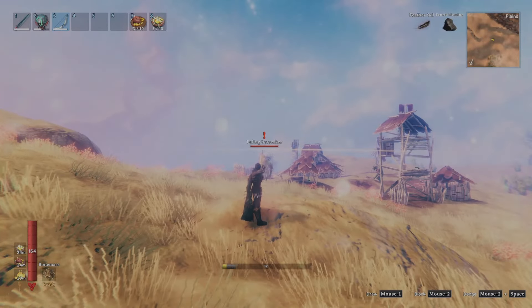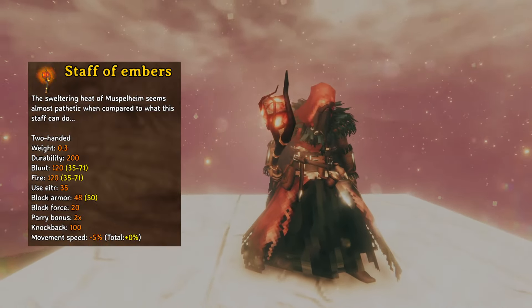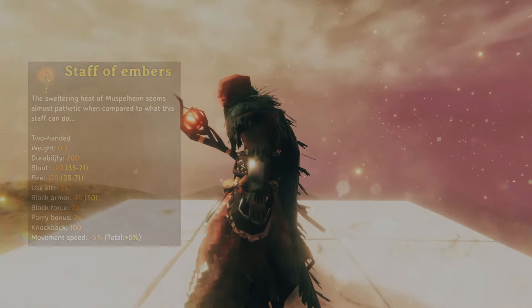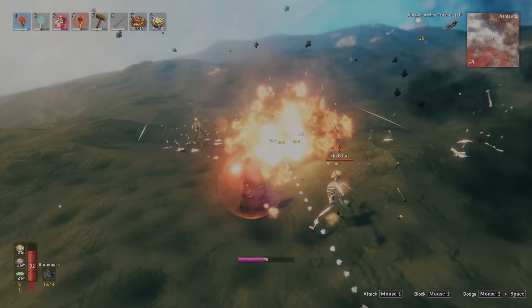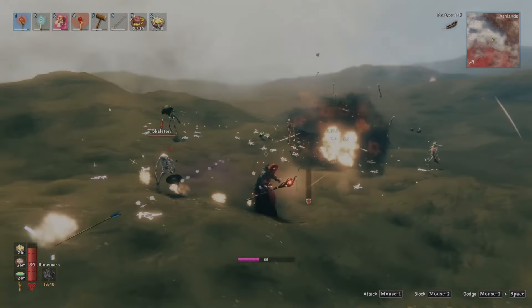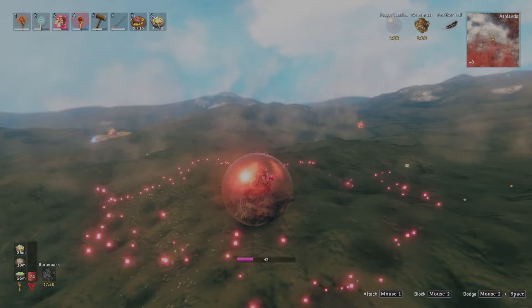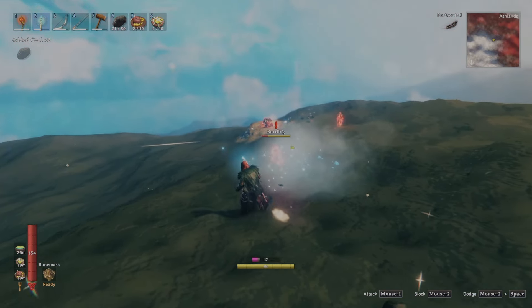Alternatively, if you choose option 2 in the Eitr Weave, you can't go wrong with the Staff of Embers. You might think that a fire-dealing weapon in a lava-filled biome may be counterintuitive, but you must remember that this staff also does a ton of blunt damage, effectively countering skeletal enemies. My preferred mage playstyle is to use all staves simultaneously — summon skeletons with the Dead Razor, protect yourself with a bubble from the Staff of Protection, and alternate your damage with the Staff of Embers and Frost for a heck of a good time.